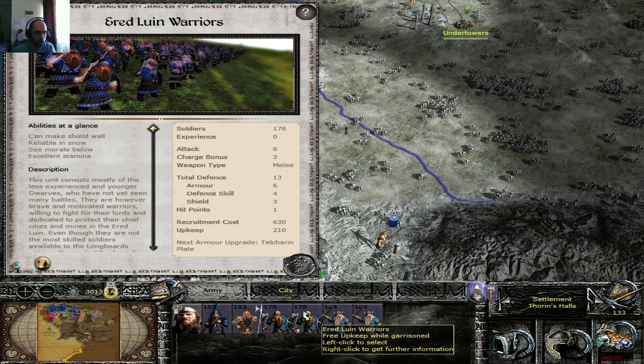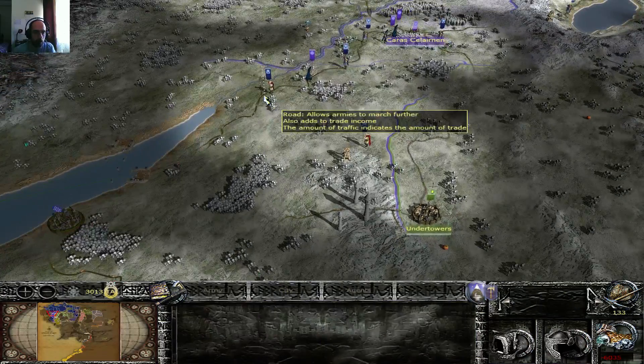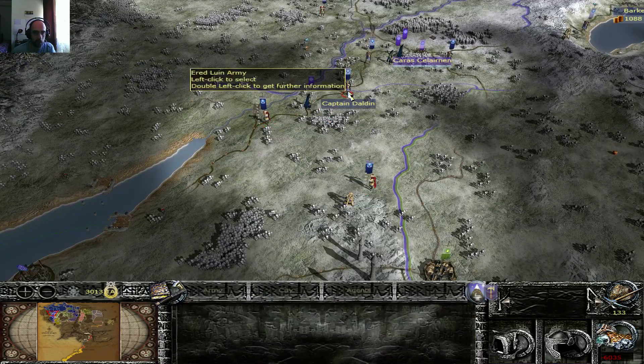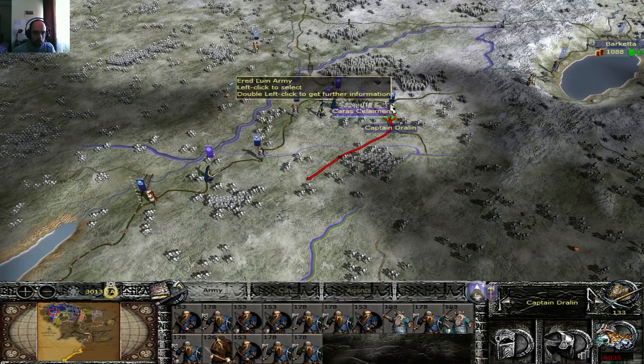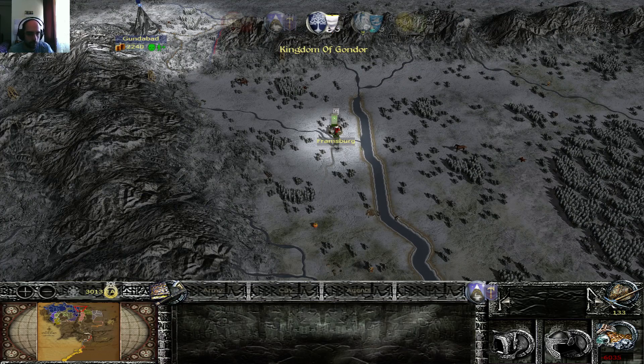Even though these guys are militia, the effect that you can make the shield roll has proven very effective. So that's one unit that I don't mind having as militia. They're comparable to, let's say, Gondor militia. Indeed, Framsburg is still a neutral settlement — I could actually move my troops from Gundabad and try to take Framsburg.